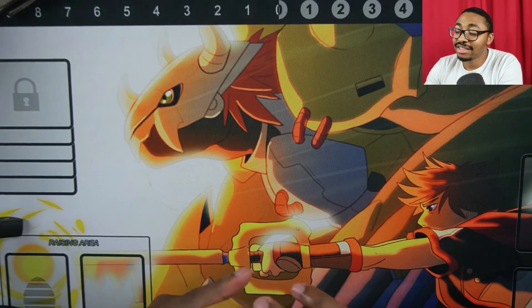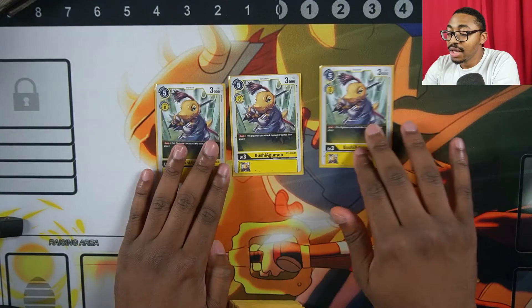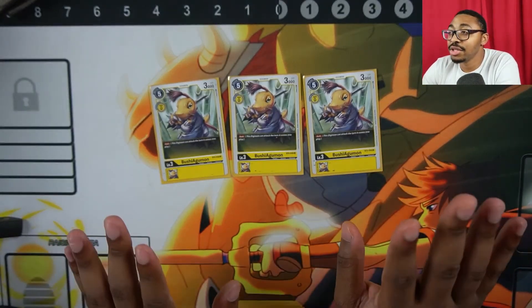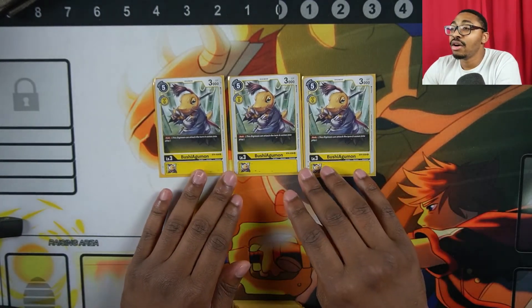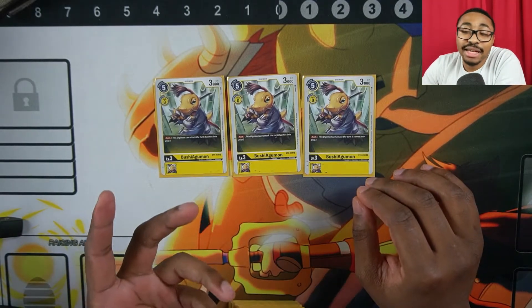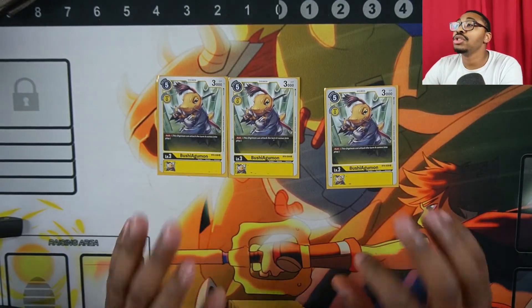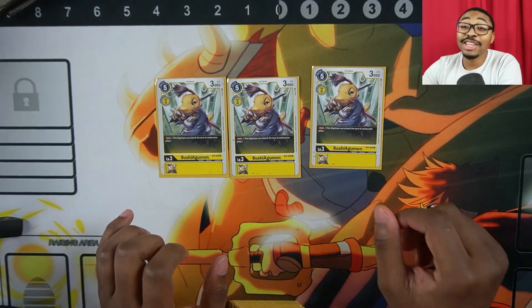We play three Bushy Agumon. This card alone wins you games. The play cost is five, which is expensive, but it has the Rush ability — for those that play Magic, it's the same as Haste. Whenever this comes into play, it can immediately attack afterwards. And we have other ways in this deck to cheat this card out, so stay tuned for that.